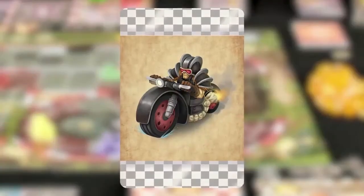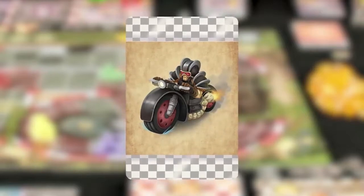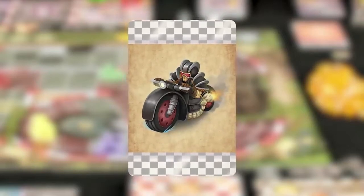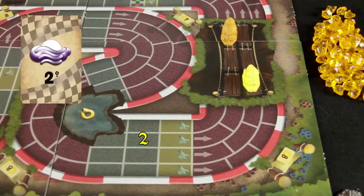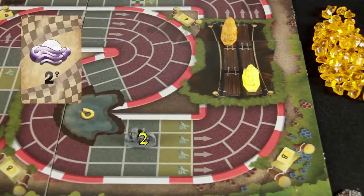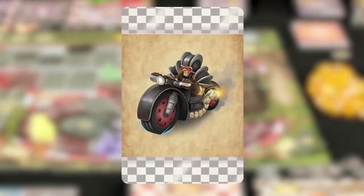You can add Lord's Safety Bike card to the event deck before you shuffle it. When you draw this card, the Safety Bike's miniature comes into play. Place the Safety Bike five squares behind the last driver, then draw a weather card to determine its starting lane.